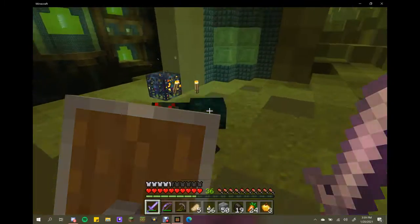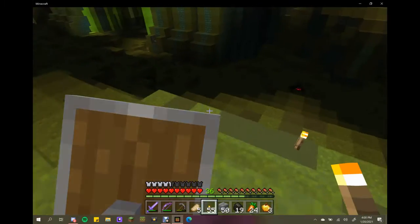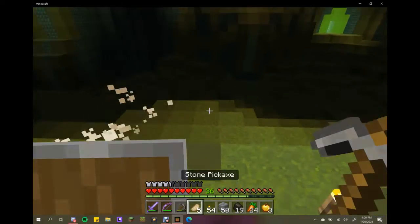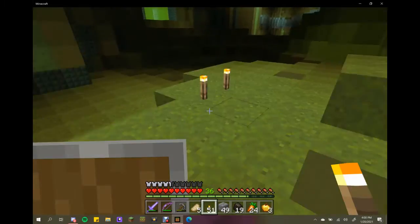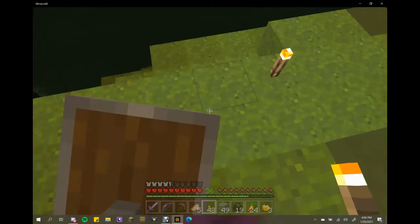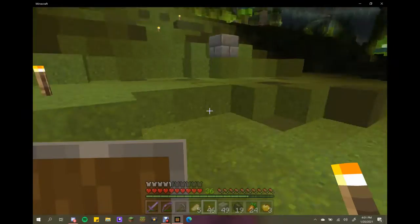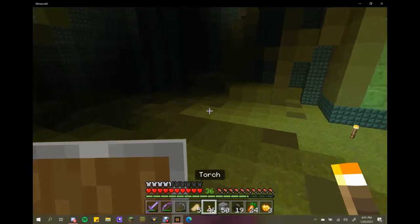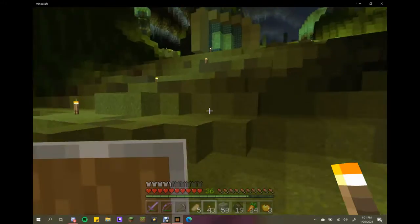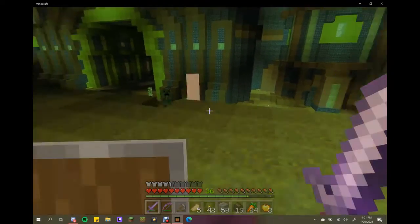Of course, more cave spiders — I hate cave spiders. Trying to deal with this guy so I can take out the spawner without getting attacked from behind. Going around this edge trying to make sure I get all the spawners. Peering over the edge here, making sure everything is lit up fairly well and checking for any hidden spawners in the dark. Then I spot a creeper out of the corner of my eye — not sure where he came from.